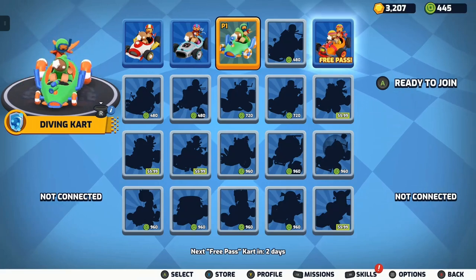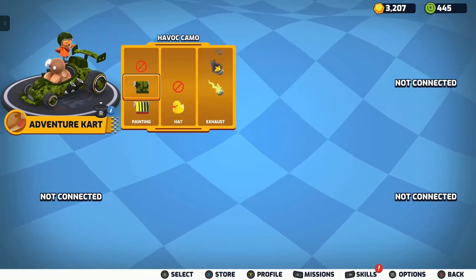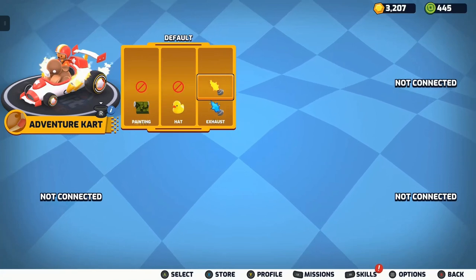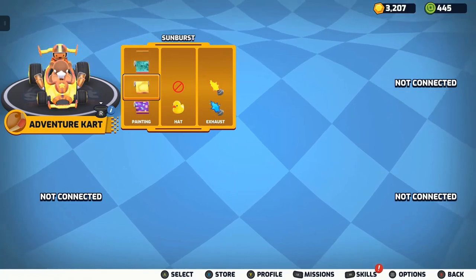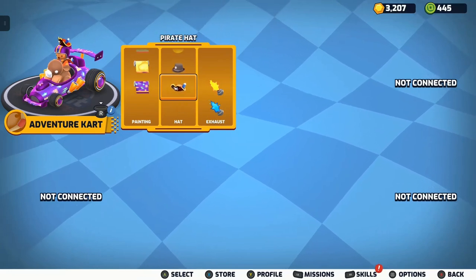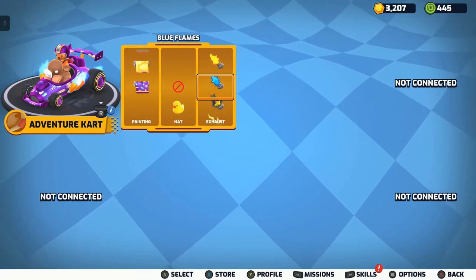You start out with the characters on the left — I think the first three are unlocked — and they give you a free cart randomly, not sure if it's monthly or weekly. You can upgrade your cart appearance-wise when you unlock stuff: different paint jobs, hats, and exhausts. These are all free to unlock just by playing the game. I've mainly used the Adventure Cart — I like the lightning exhaust.